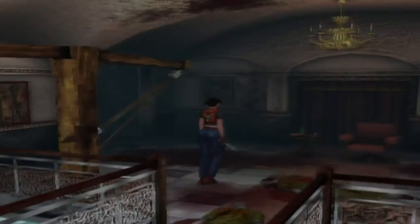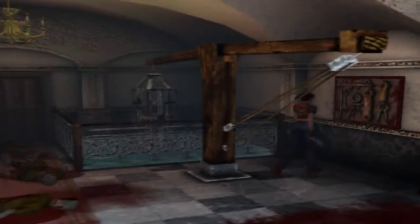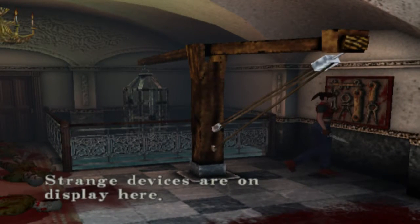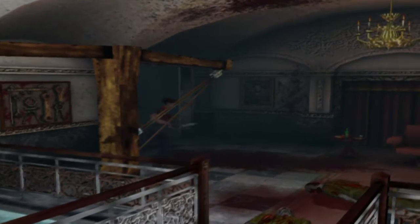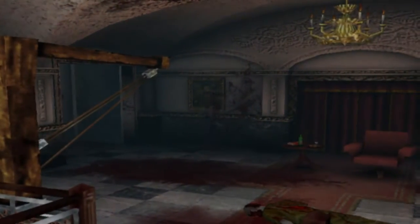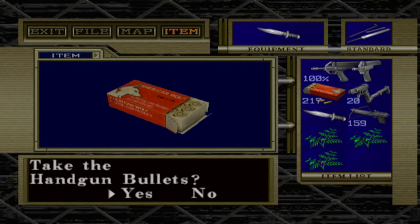Do we have another torture chamber theme going here? Strange devices are on display here — they kind of look like handcuffs and stretching devices to me. Actually, can I take the bottle? Oh, there's hanging ammo, I see. I'll take the hanging bullets.